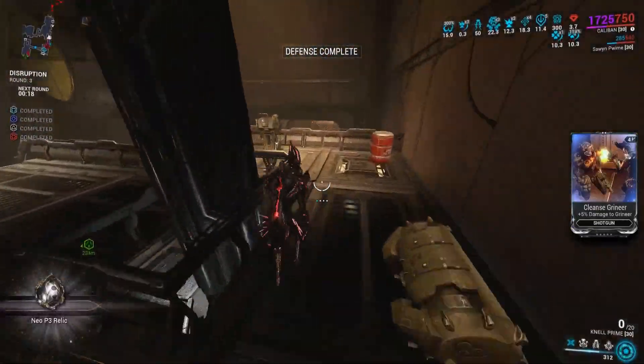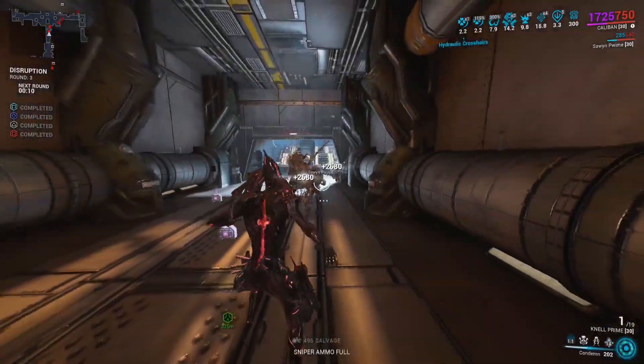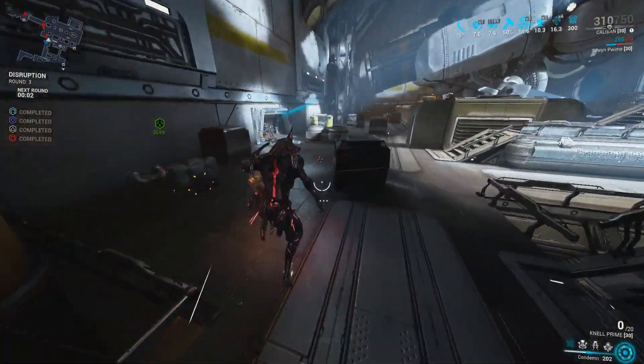But it honestly is not a big deal. Steel Path Melter — if you're removing enemy armor like this, it will go to level 10,000 easily, just because we're dealing millions of damage per bullet already, it's full auto, and we've got infinite ammo. You can't complain about that.